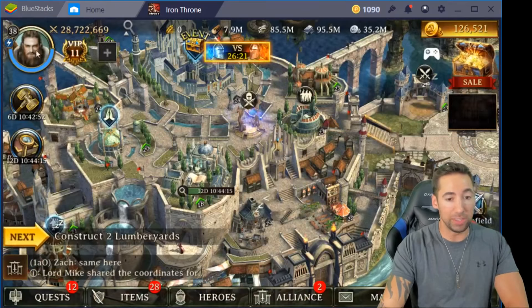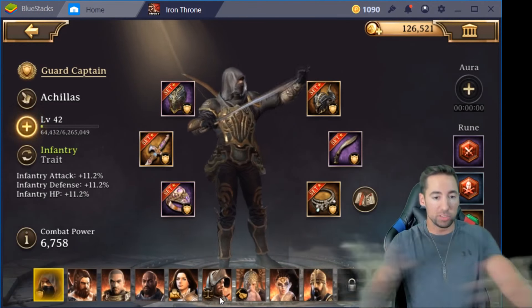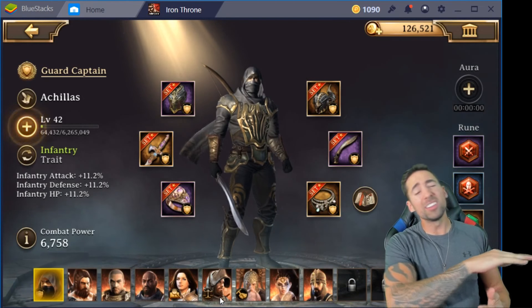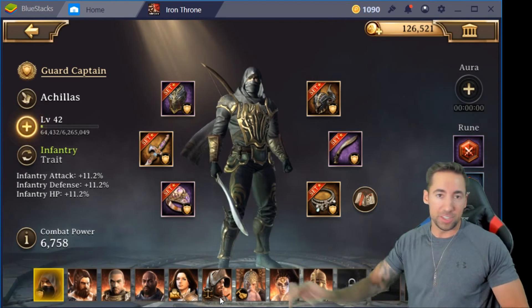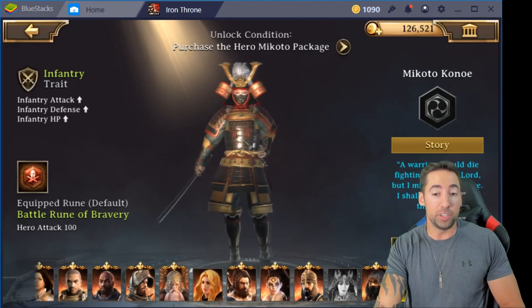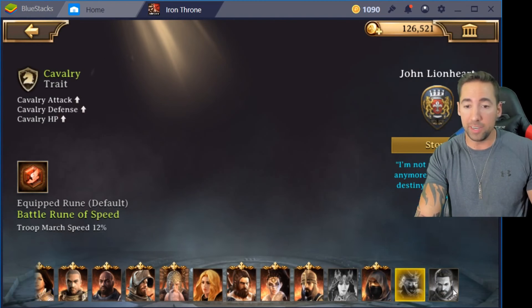Whenever you click the hero tab down here — heroes — boom, click heroes, you're here at the heroes page. Now let me go ahead and explain something guys. All of these heroes, every single one of them, including the ones that you can purchase which are these two over here — let me move my camera — these two right here.